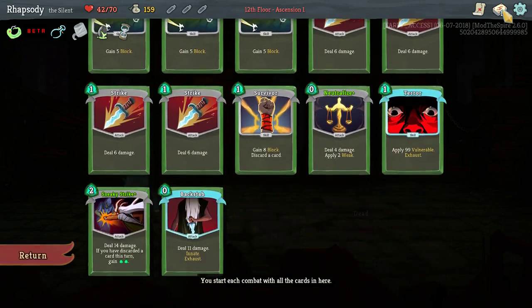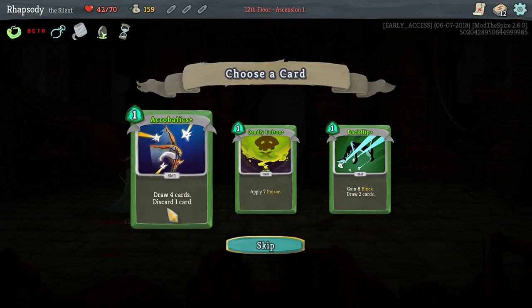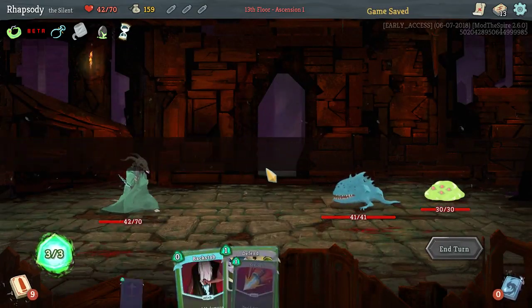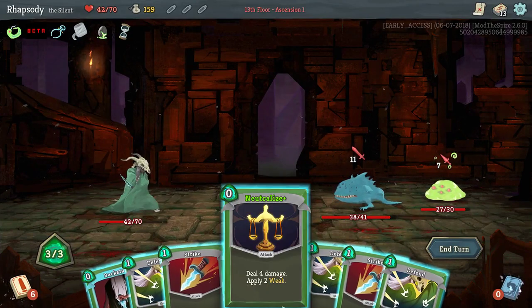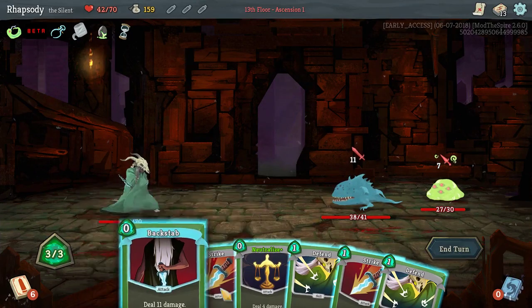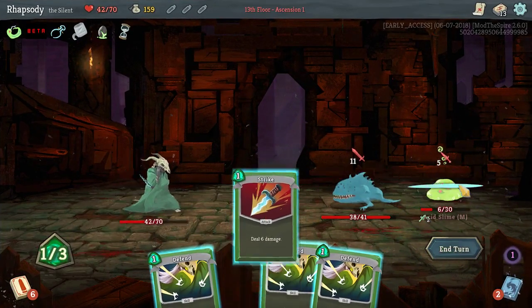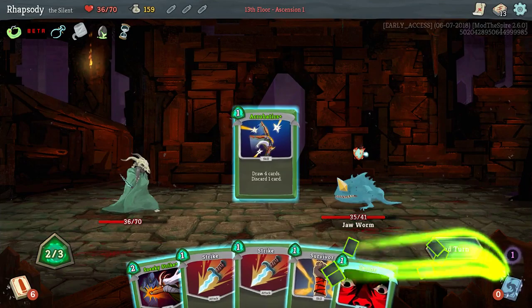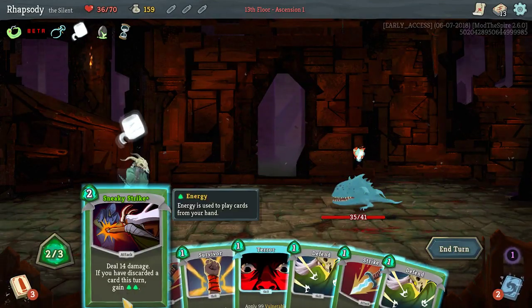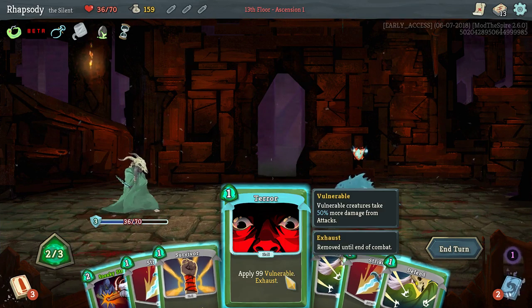We could also pick up Acrobatics here. Acrobatics is a relatively aggressive draw card — it comes pre-upgraded, discards a card: draw 4 cards, discard a card, gain 3 block. So 11 plus 12 is 23, plus 4 is 27 — I can kill the backline this turn if I focus entirely on them.